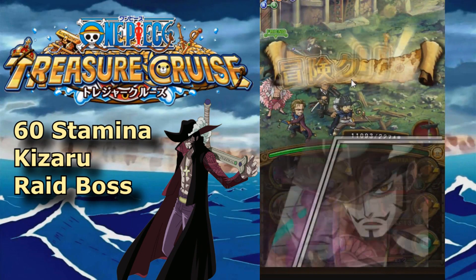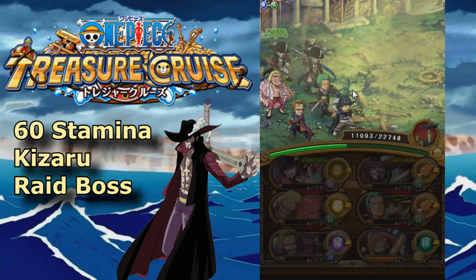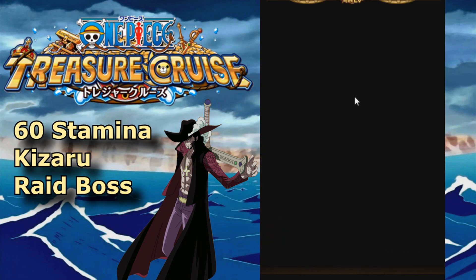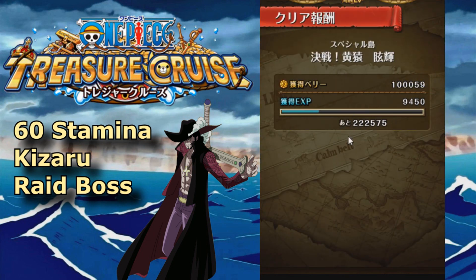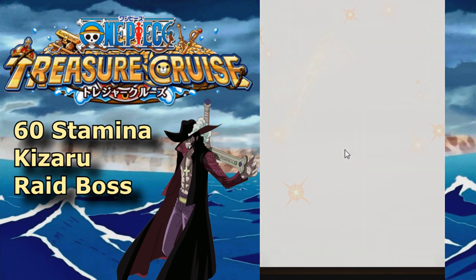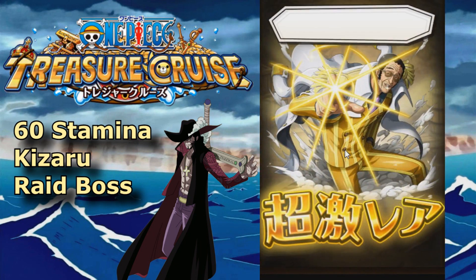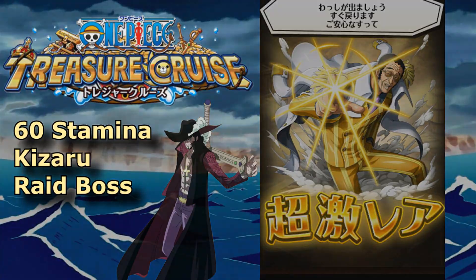That is the 60 Stamina Kizaru raid — pretty easy setup in my opinion, and probably the easiest team to run for this dungeon. Koza most of you should have by now, everyone has Usopp, Mihawk, and Dolfi. It really comes down to Strong World Zoro, but if you don't have him I'm sure there are alternatives like Law or something similar. Thanks for watching and hopefully this helped — let me know how your Kizaru raid went!